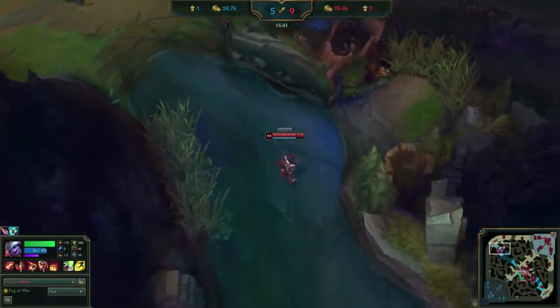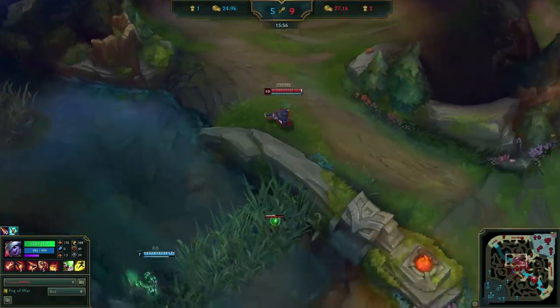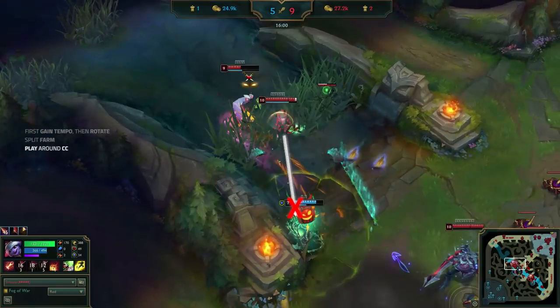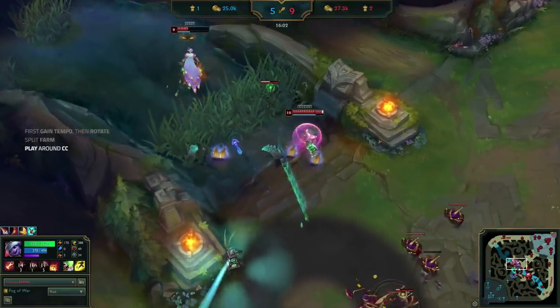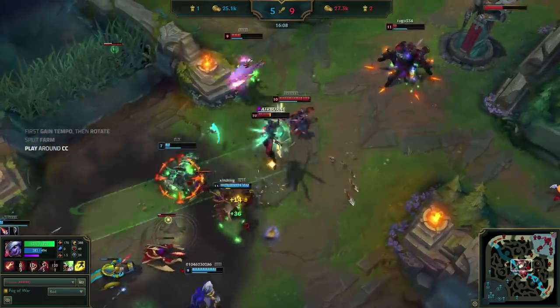Uzi ditches the wave and walks straight mid to join the fight. Usually we're against jumping into fights, but since the action is happening in mid lane, Uzi's clear to jump on Thresh here. Notice how he only autos Thresh a couple times, refusing to walk into his box even though Rakan popped the wall — this is properly respecting enemy CC, playing around Mission 3. Uzi regroups with his team mid, kiting the Thresh from right outside of flay range until he dies.